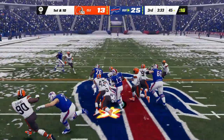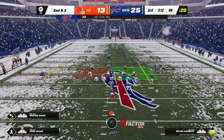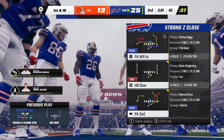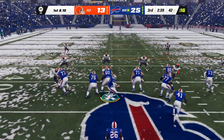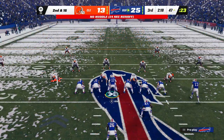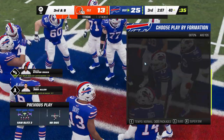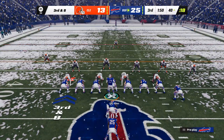Allen going to give this one to Singletary, and he's going to take this across the 50 into Browns territory. 212 yards rushing for him now as his sensational afternoon continues. Right back to Singletary on second down, and this time he's able to take it down to the 42 — six yards to pick up, and that's a first down. Throwing now is Allen — under pressure, and down he goes. And they're going to speed things up here. Now a run with Singletary — and a pretty big hole as he's down to about the 40.